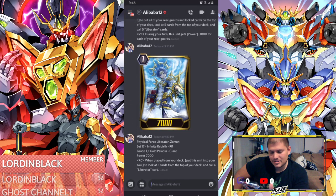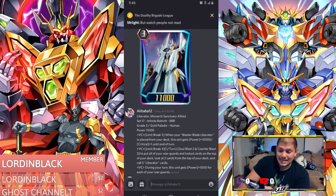Zoran, when placed from your deck, puts this unit into your soul so you look at 3 cards from the top of your deck and call a Liberator card. This is interesting because I've never even seen or heard of Zoran before, but seeing it now is actually going to help this guy keep his soul intact.